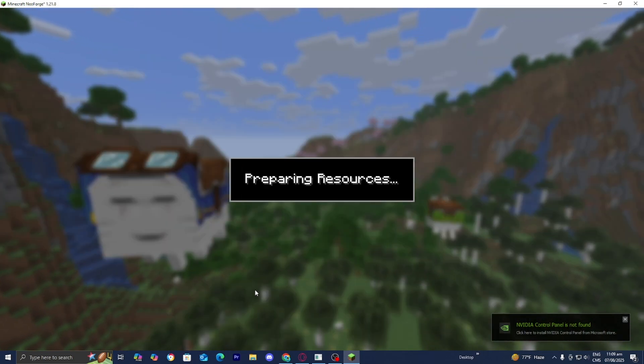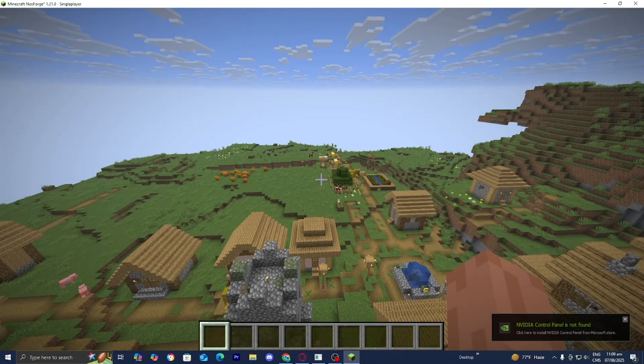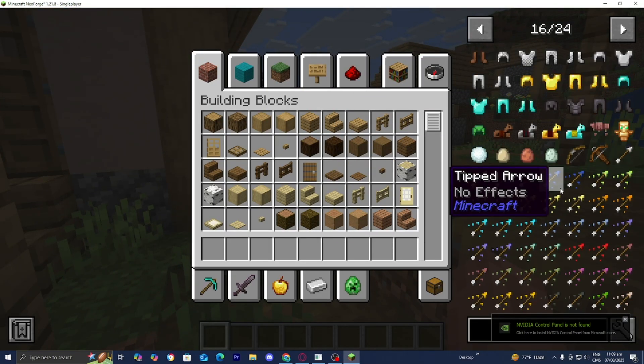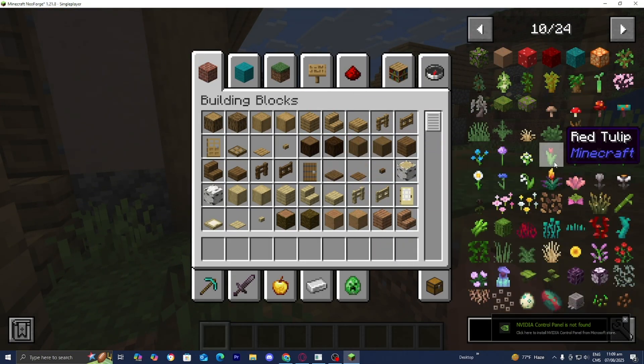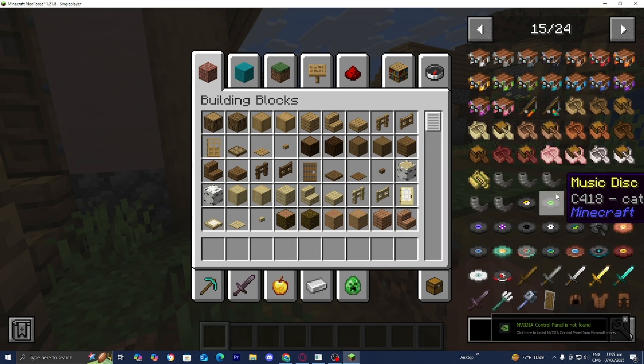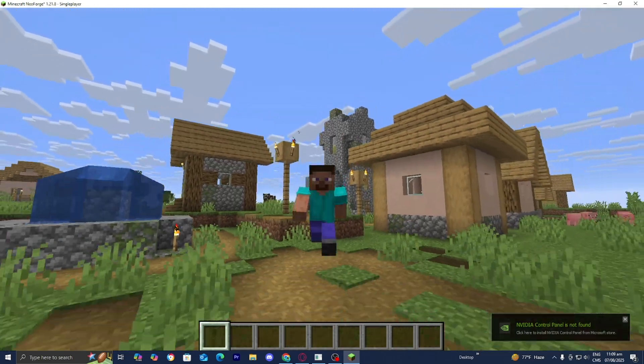Load into any Minecraft world, or load into a pre-existing world. If we open our inventory, you'll notice we get the Just Enough Items menu right over here, which is incredibly useful. If you found this video helpful, make sure to leave a like and subscribe — we're trying to reach 400,000 subscribers. Please like, comment, subscribe. See you later!